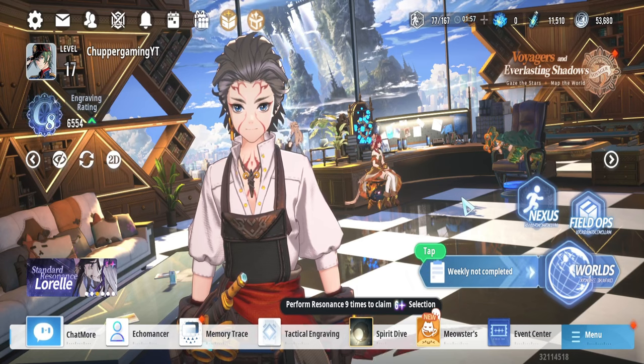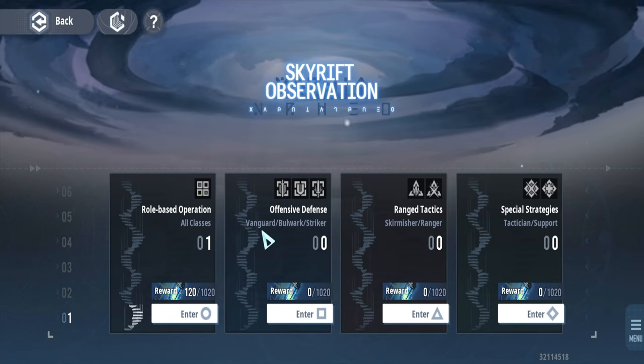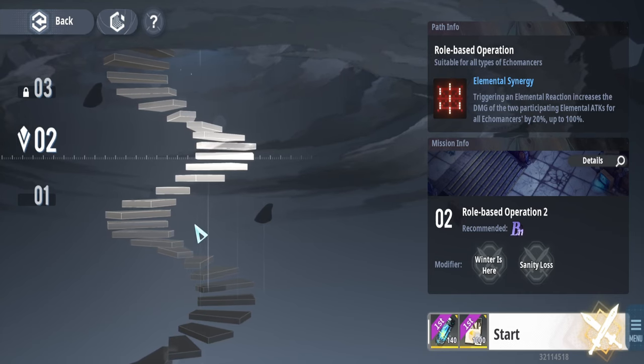Field Ops is one of the most important things to clear once you unlock a level. Take the Skyrith Observation tower for example — there are different towers, each with different rewards. Some are class-specific: one tower requires Vanguard, Pull, or Striker; another requires Scry, Measure Range, Tactics, and Support. Each tower has multiple floors to progress through.